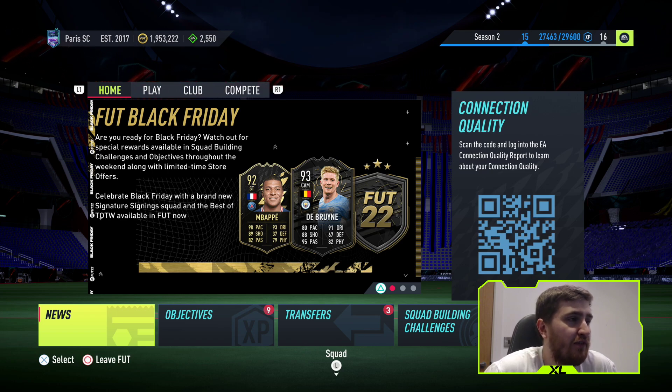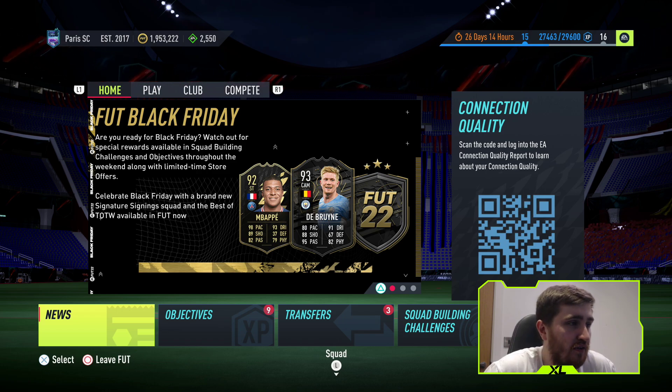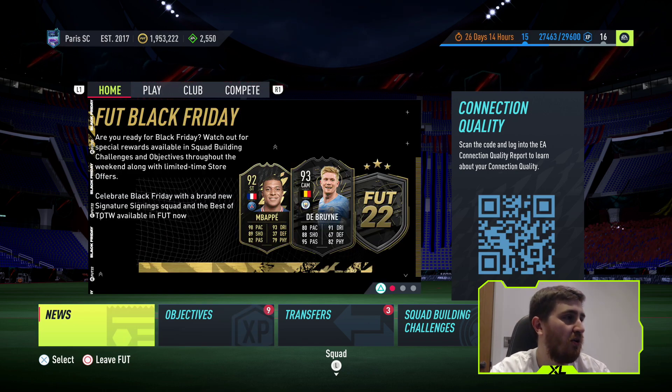Normally a time for companies to sell their unwanted stock or just give some discounts on stuff. EA, the company that always give, obviously don't do any discounts, but we do have a new promo today, so we're going to go over it.